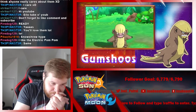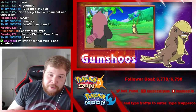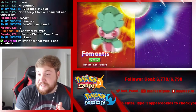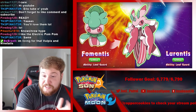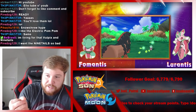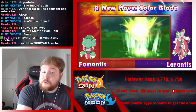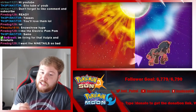Then we've got Gumshoos, which is supposed to be referencing a detective, but everybody's gonna say this is straight-up the Donald Trump Pokemon. I thought it would be part Bug, but it's all Grass, which is interesting. I think it looks awesome and I think its shiny form will look really cool. This looks straight up like a physical Solar Beam.